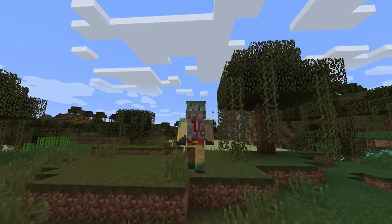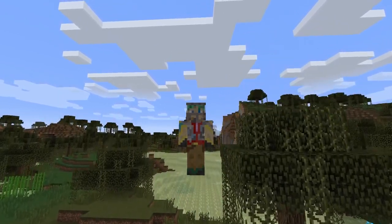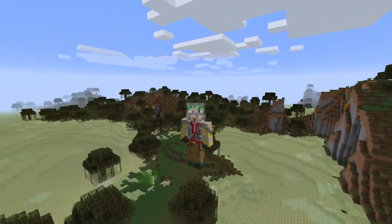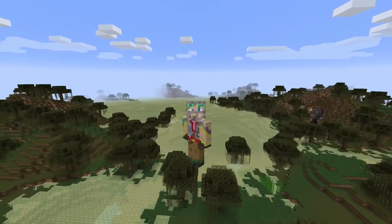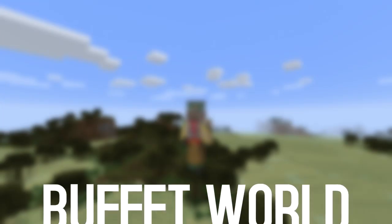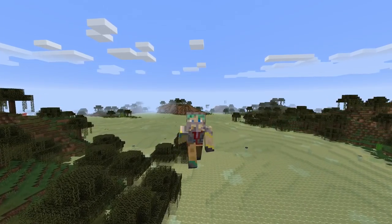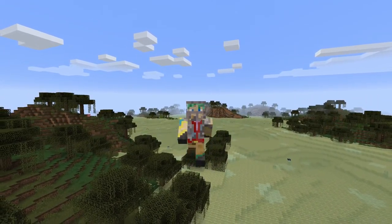18w16a is actually out — no UFOs in sight — but we do have a new custom biome tool, a new world creation option. Here I am in a mutated swamp biome in 18w16a. The biggest new feature is this new buffet world generation option, so I think it's time to swing back into the menus and show you exactly what that is.